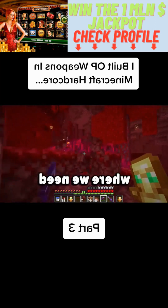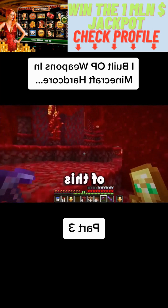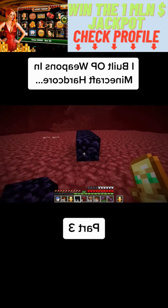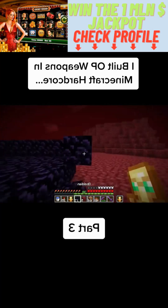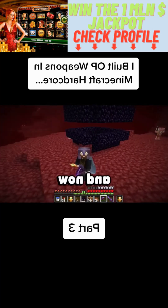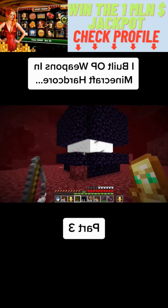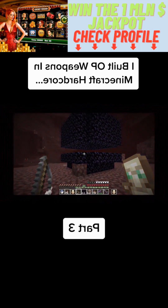So right now I'm going to the Nether because that's where we need to be to make the first version of this. The build for this first version is extremely simple — we literally just have to build an obsidian box like this. And now it's time for the fun part: we have to get a ghast inside of this obsidian box. It's definitely easier said than done.